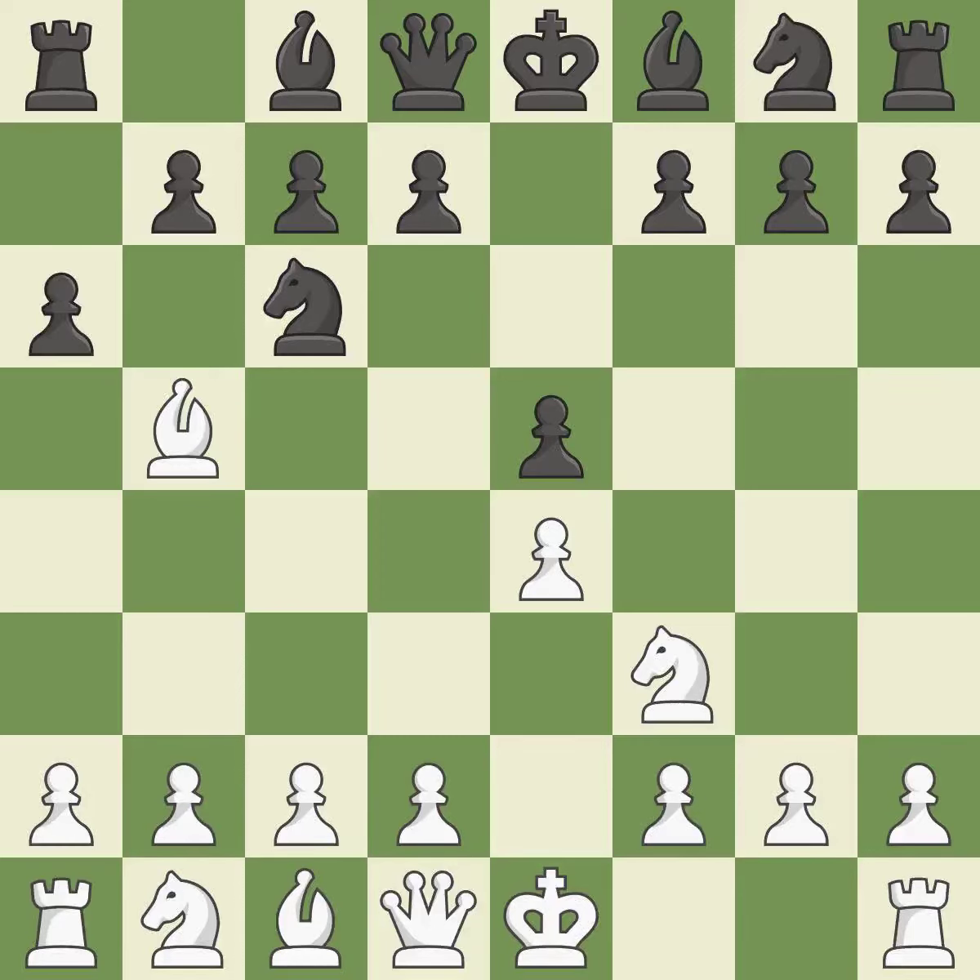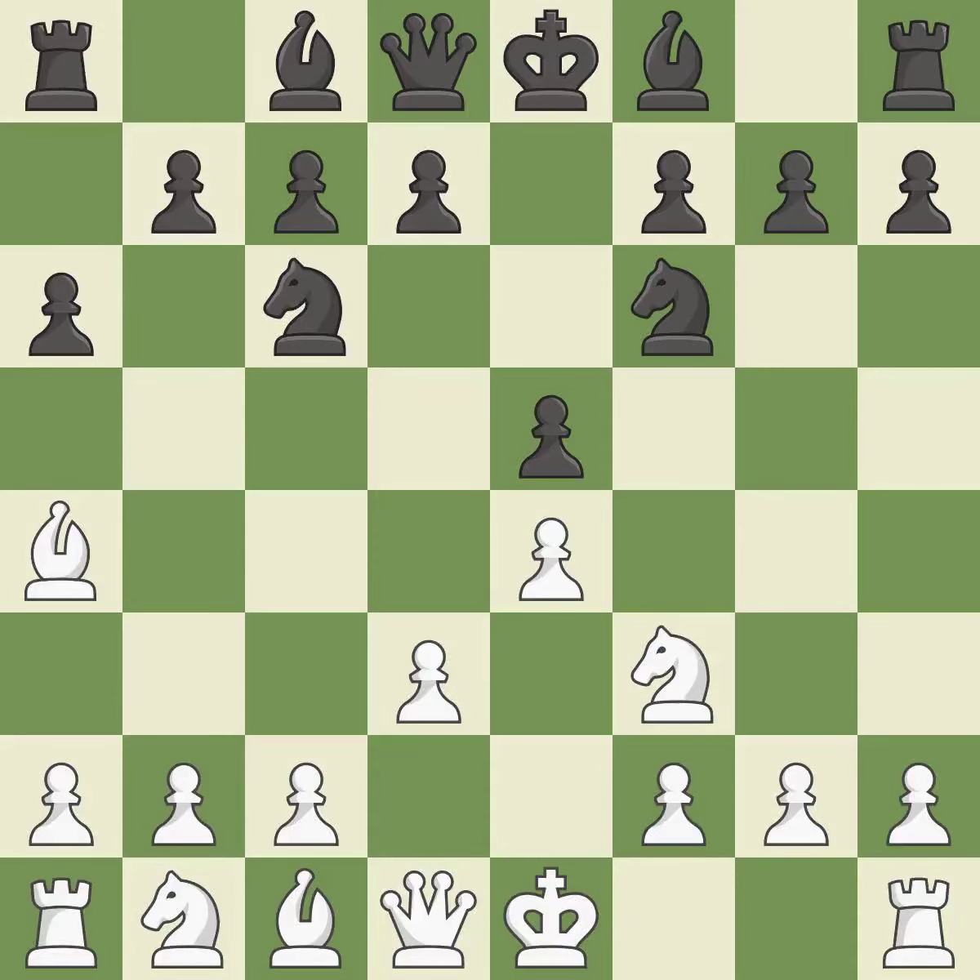A6 forces the bishop to decide: exchange or retreat. Ba4 safely retreats the bishop while keeping pressure on the knight. Nf6 attacks the undefended e4 pawn and develops the knight at the same time. D3 protects the e4 pawn and allows the dark-squared bishop to develop.